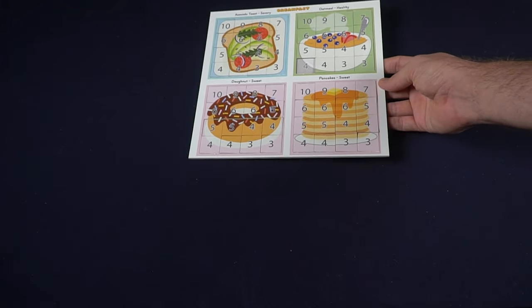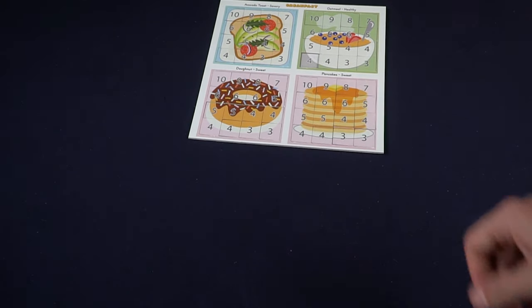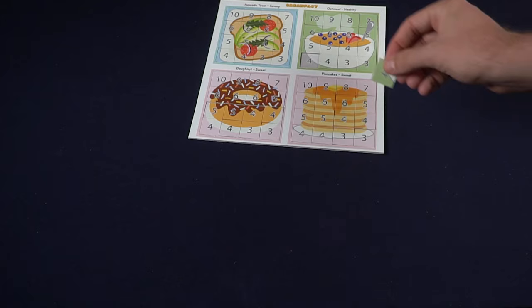To begin the Big Pig Game setup, the first thing you'll want to do is select a difficulty. There are three starting difficulties: breakfast, lunch, and dinner — breakfast being the easiest and dinner being the most difficult. Once you've selected your difficulty, go ahead and place down the board that you will use for that difficulty. In this example I chose breakfast.